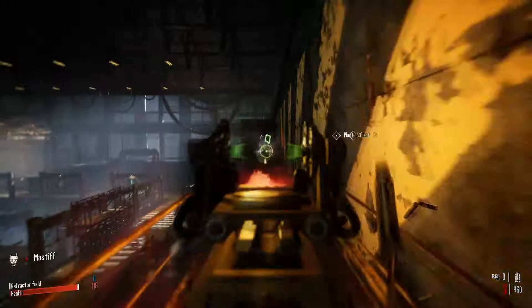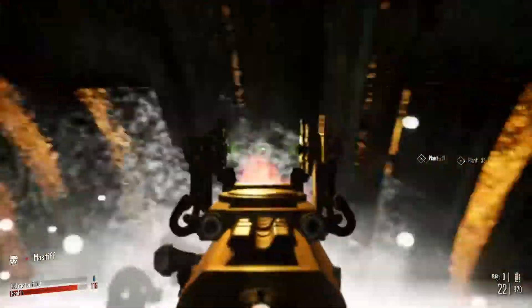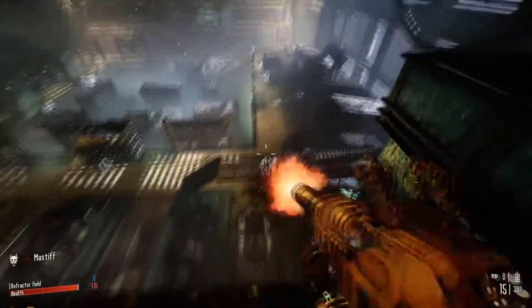Spotting enemies in the midst of combat is tough, so you've got an upgradeable bionic mastiff on a cooldown that highlights targets by default. With the right upgrades they can also draw aggro and take a lot of damage, but when it comes to dealing damage, they only truly excel at dropping basic unshielded enemies.